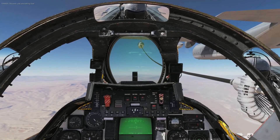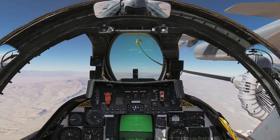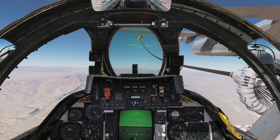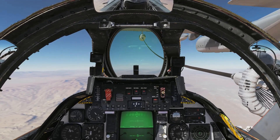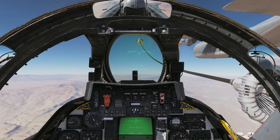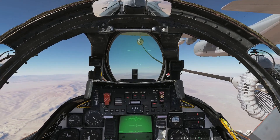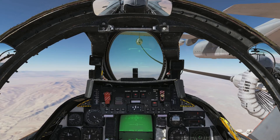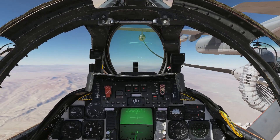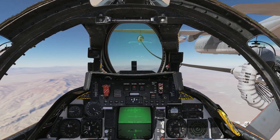Now we're taking fuel again. Make sure you don't get too far back and disconnect. I have drop tanks, so I could take about 20,000 pounds right now. Let's hear what Jester says about fuel — I love the Tomcat because this is the only plane where you don't have to look down to see how much fuel you've got. Jester calls: 12,500... 12,000. We started with about 4,000 pounds, so we're getting good fuel. I'll go to 16,000 pounds and then move right.